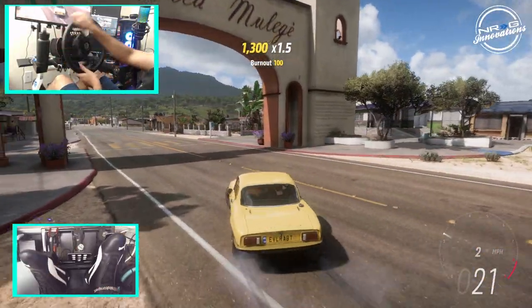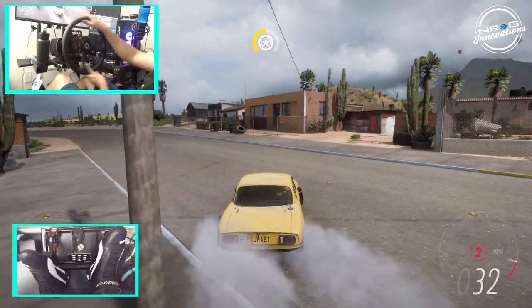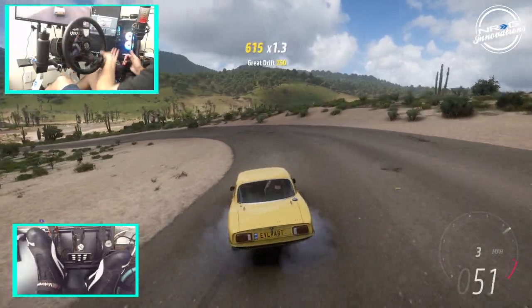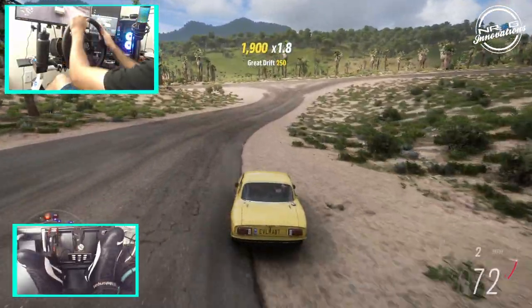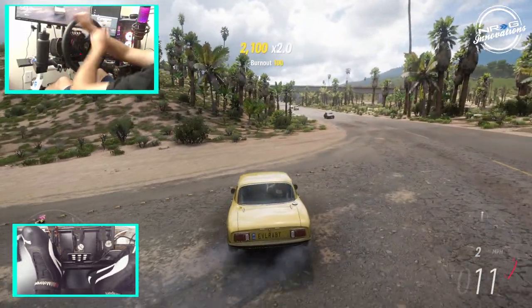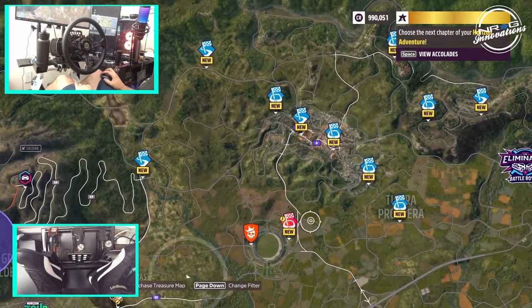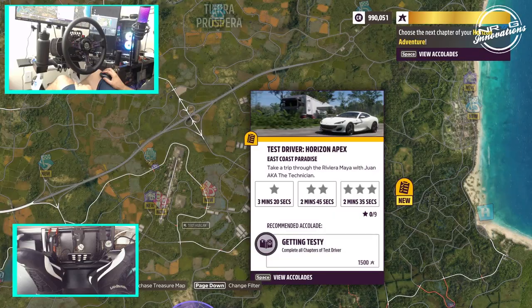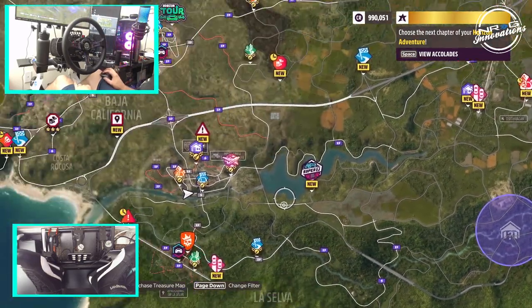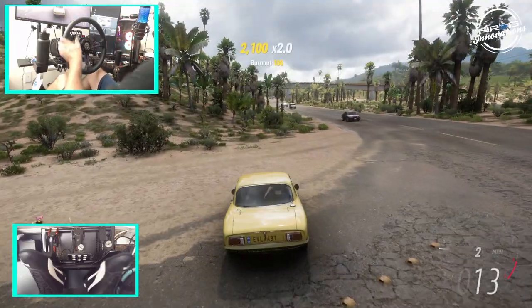The drift suspension is not giving as much angle as I thought it would, but we're going to go full send — second gear. Kind of bogs in third, but for a little car it's not doing too bad. Do we have any drift zones we can go tackle? I don't think I have any drift zones unlocked — I need to unlock a bunch. We're going to continue to drift this car in its current state.